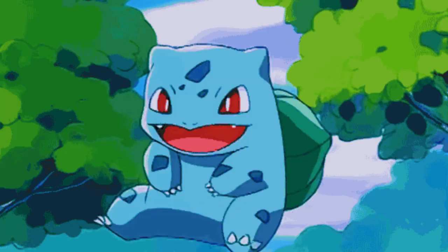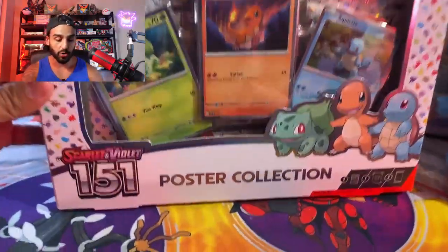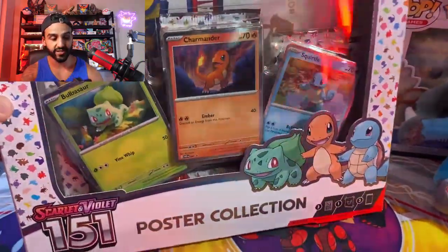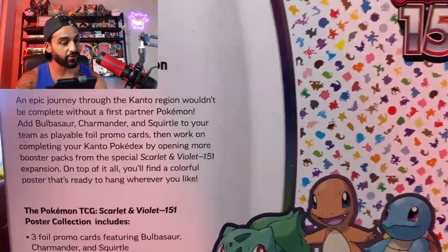So guys, without further ado, let's get right into it. I just love how Pokémon gave some love to our starter Pokémon from Gen 1. Here it is — Scarlet and Violet 151, the poster collection featuring the three starter Pokémon from the Kanto region. Let's take a look at this box here.